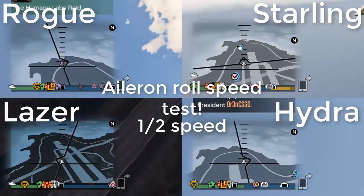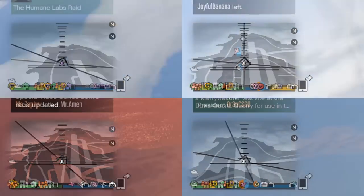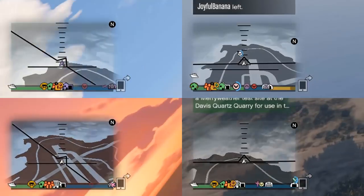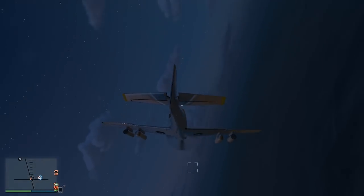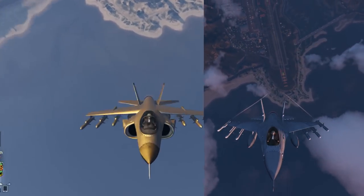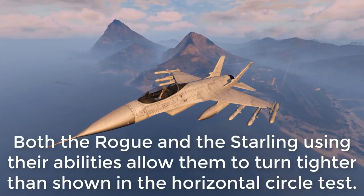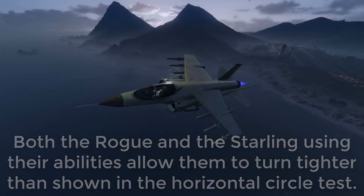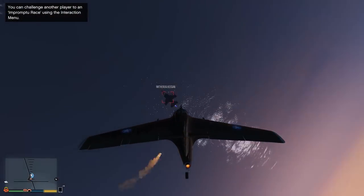Looking at the backwards loop speed, horizontal rudder turn circle, and aileron roll speeds, the Starling was a little faster than all other jets in the vertical loop. In the rudder circle, the Rogue was much faster than the rest. In the aileron roll test, the Starling was again a little bit faster. So the Rogue and the Starling are the current competitors for the gold medal for best fighter plane, with the Hydra trailing in third. The Laser doesn't offer much, and I think we can all agree it's kind of obsoleted by now — its handling and acceleration are trumped by both the Rogue and the Starling.